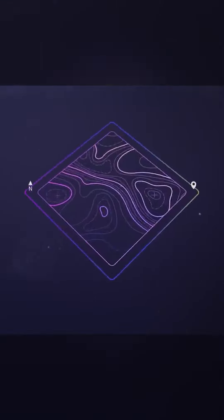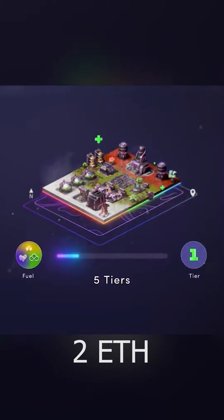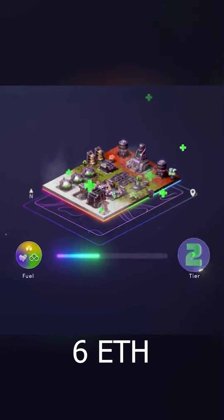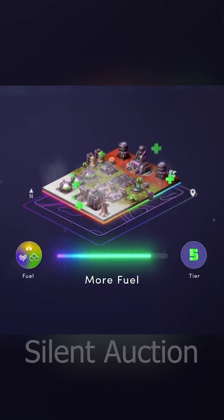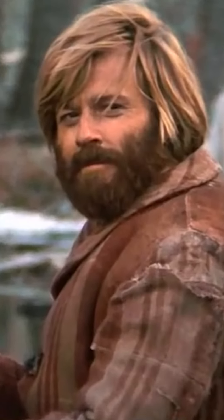The following Ethereum starting prices apply: Tier 1 will be priced at 2 ETH, Tier 2 at 6 ETH, Tier 3 at 20 ETH, Tier 4 at 80 ETH, and Tier 5 will be a silent auction.